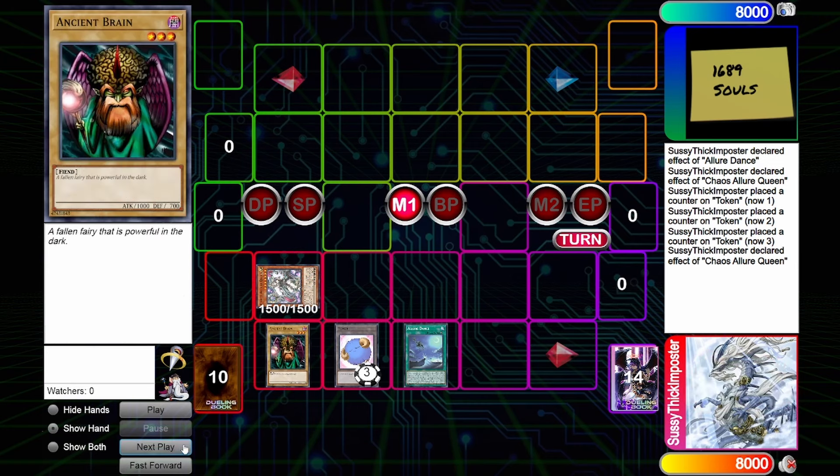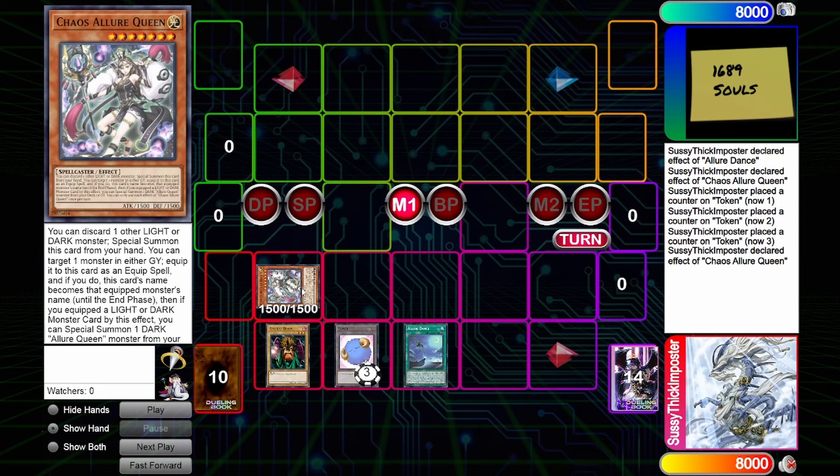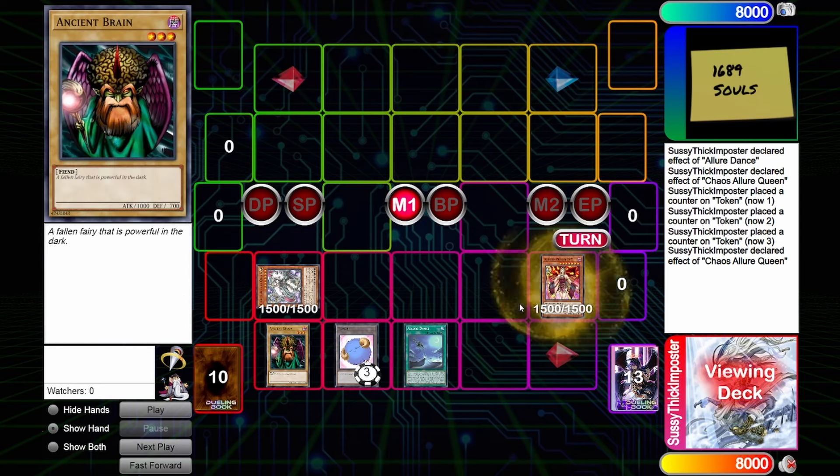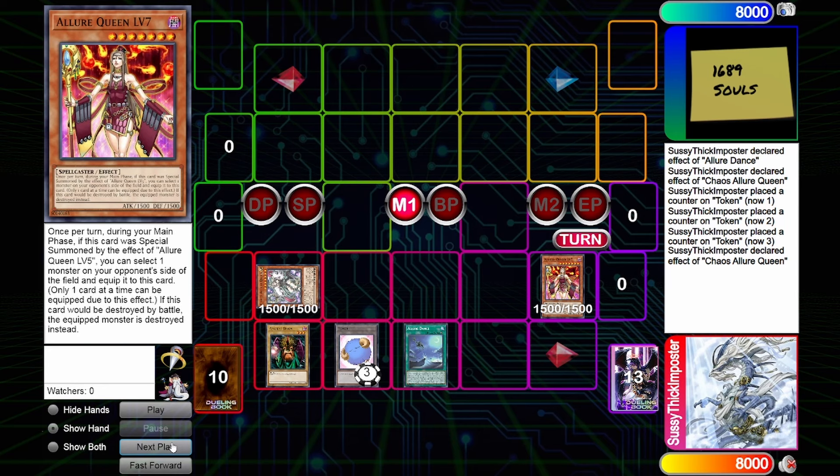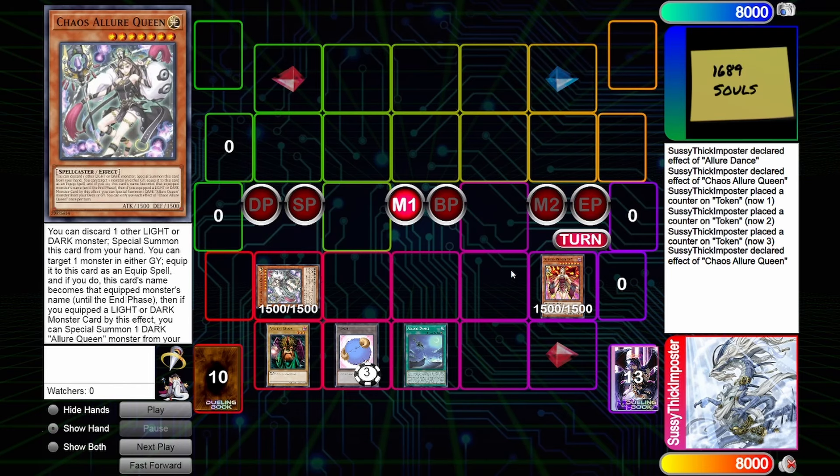If it's a Light or Dark you can special summon an Allure Queen monster from your deck. So we are going to equip Ancient Brain — just a Dark monster — to Chaos Allure Queen, and that is going to get us Allure Queen Level 7. This is a demonstration of how crazy this Rank 7 engine is. You can also summon Allure Queen Level 3, which gives you both attributes for Chaos Angel, which is nice.